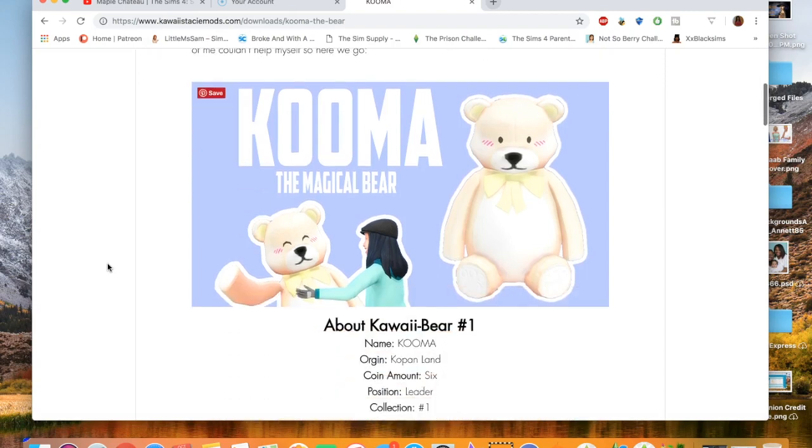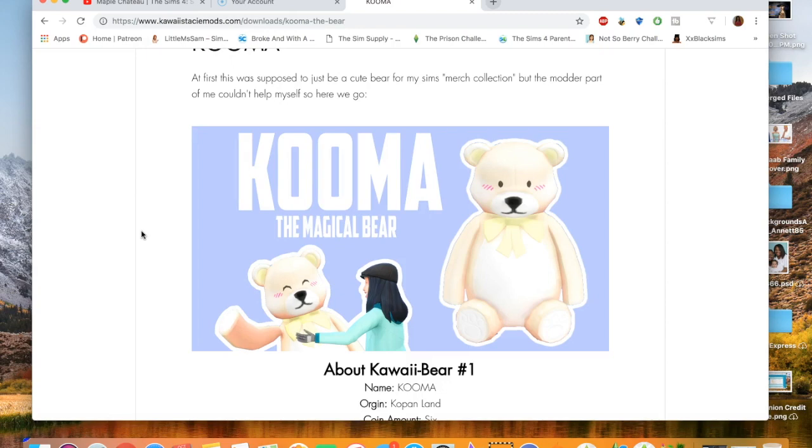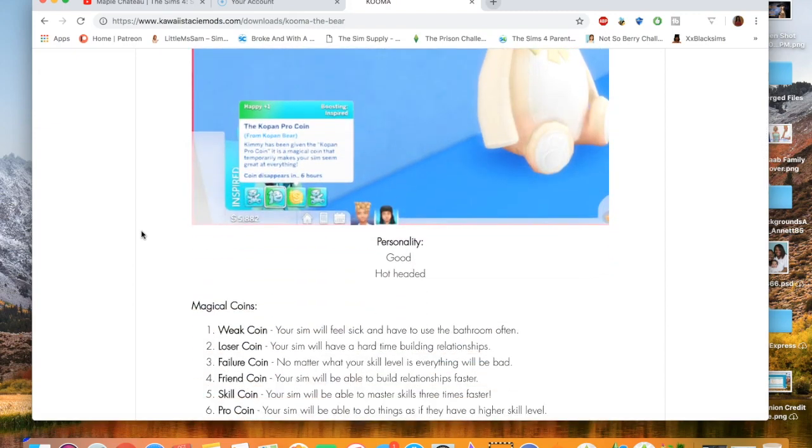I thought this was really cute that she made this. She said this was originally supposed to be just a cute bear for her sales merch collection, but the modder part of her couldn't help herself. So Kuma is the original Kawaii Bear. He comes from a magical land called Copan. Kuma is the leader of Copan Land and has a total of 6 magical coins. Every bear has their own coins — both good and bad — and they all have different personalities just like Sims. Kuma is very friendly but would punish anyone that treats him poorly because he is very hot-headed.